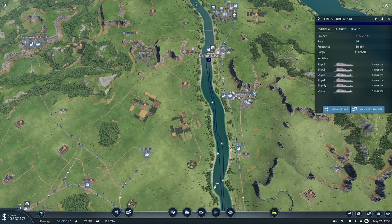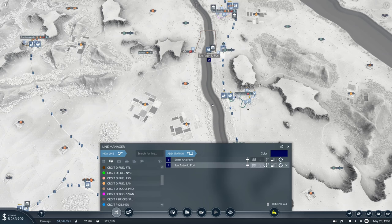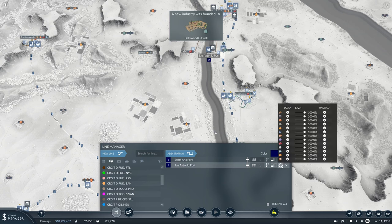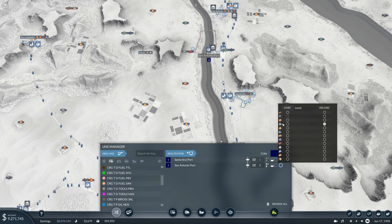Now for the ships: in Center and a Port we want to load stone and unload nothing. In San Antonio we want to unload stone and load nothing.